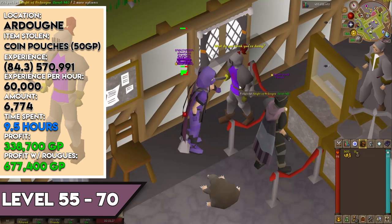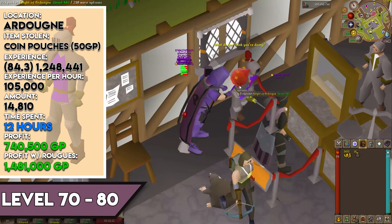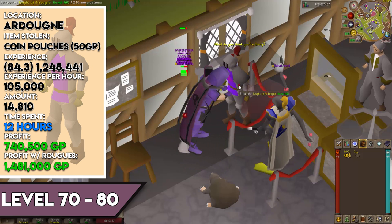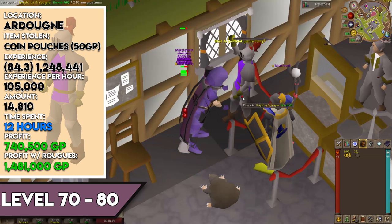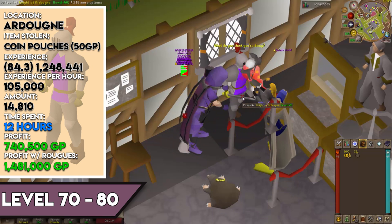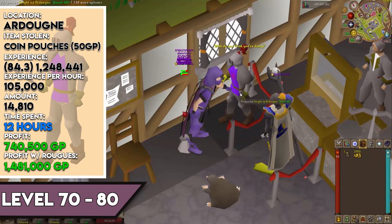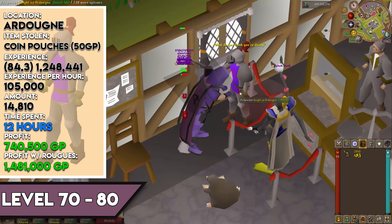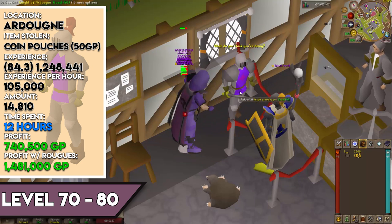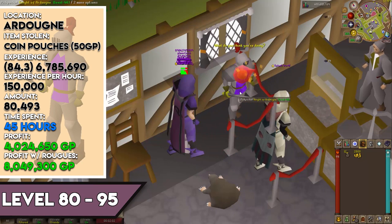From level 70 to 80, the location, item, and XP per pickpocket remain the same. You need 1,248,441 XP and 14,810 pickpockets, taking about 12 hours. XP per hour jumps to around 105,000. Profit is 740,500 GP without the Rogue's outfit and 1,481,000 GP with it.